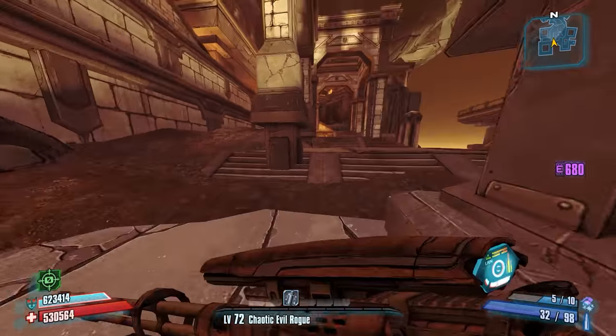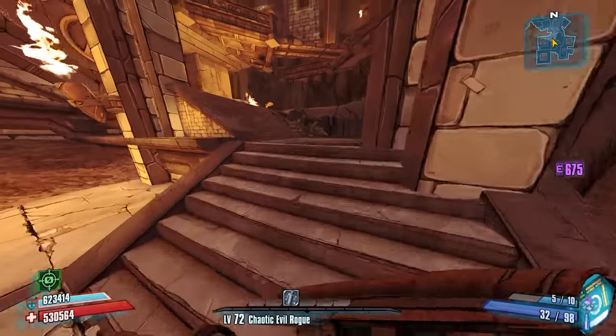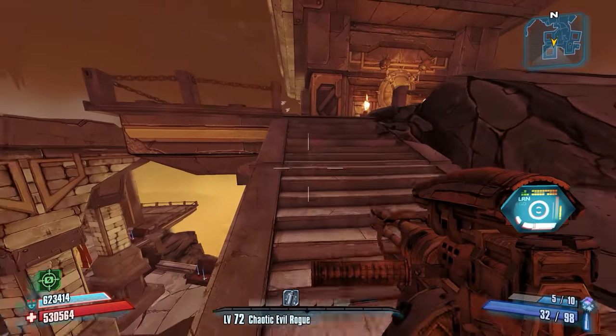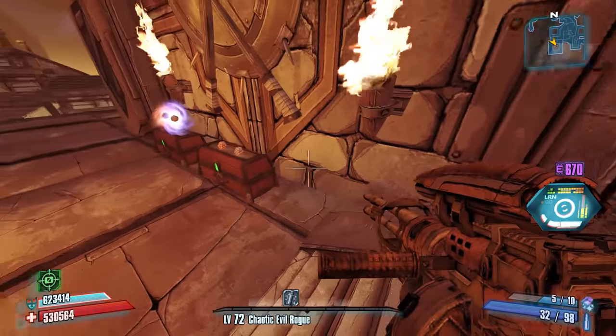So we'll try to get them all — opened up, see if we find a nice rogue class mod. Then we'll kill the dragons again. This time, do I want to pre-stack or do I want to go at them normally?